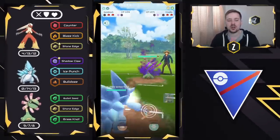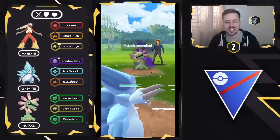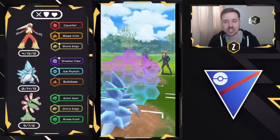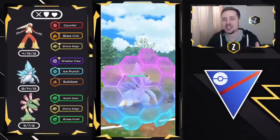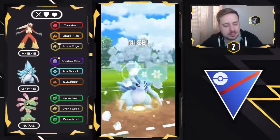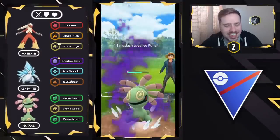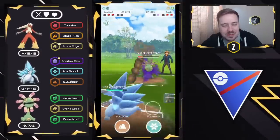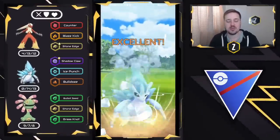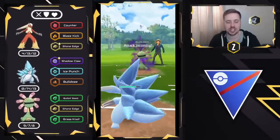Now we're going to swap into the Sandslash, and Sandslash is also very, very good in this meta. Having a Shadow Cradilly come into this matchup is so ideal for us because we are just going to do so much damage with Ice Punch while only taking Neutral from that Stone Edge. So I'm going to go ahead and load up on Energy — poorly timed charge move right there, but that's okay. We're going to go ahead and go for the Ice Punch, and look at how much damage that was. Now we're going to go ahead and go for another one right away to force that shield, and then we should be able to farm down because Stone Edge does not one-shot us.